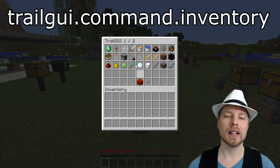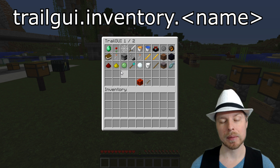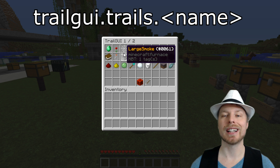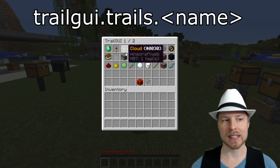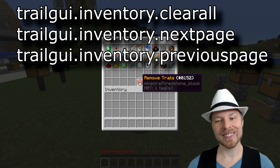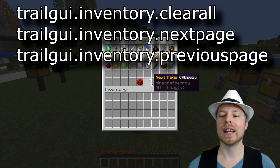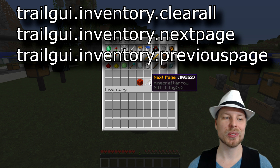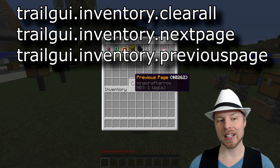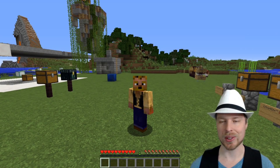If you want them to have access to any one of the trails, it's going to be trailgui.inventory.name. On the flip side, to access trails through commands, that's trailgui.trails.name — that way they can set it through the command. If you want them to use the clear all or remove trail option, you need trailgui.inventory.clearall. For next page it's trailgui.inventory.nextpage, and for previous page it's trailgui.inventory.previouspage.